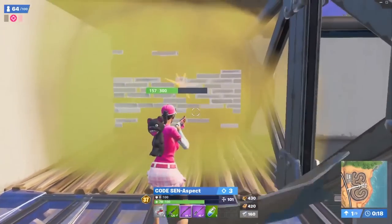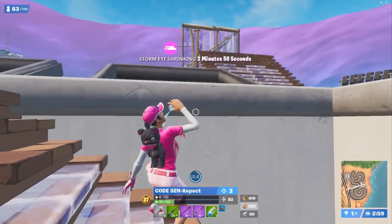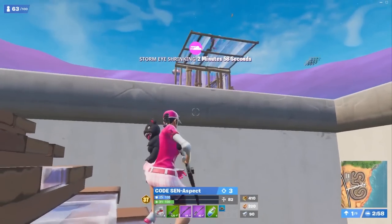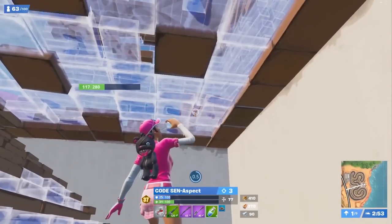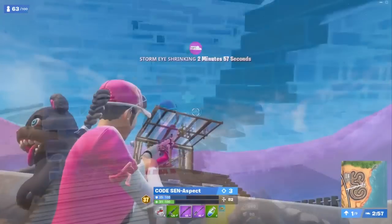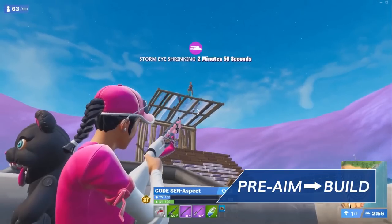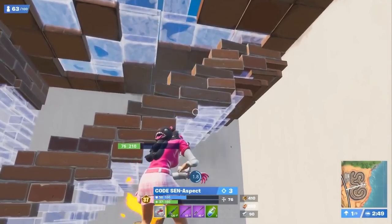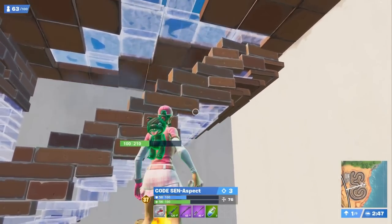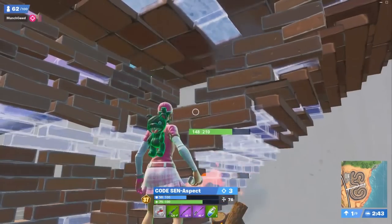Now it seems Aspect is in a rough situation, so he backs off and resets the fight. Always look to isolate yourself from an engagement if you need to reset it. The enemy builds toward Aspect, but the opponent waits for a pre-aimed shot and right as he takes a shot, Aspect builds cover — he took absolutely no damage and got a nice amount off in return. This is a tactic used only by the best of the best. Aspect decides to disengage to heal up. Sometimes you don't have to engage right away, so always remember to use the time you have available to heal up and plan out your next course of action.